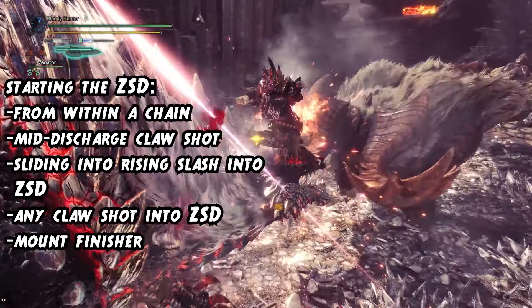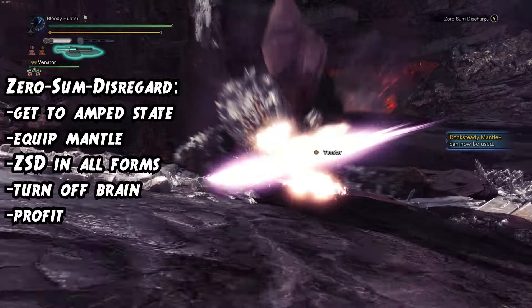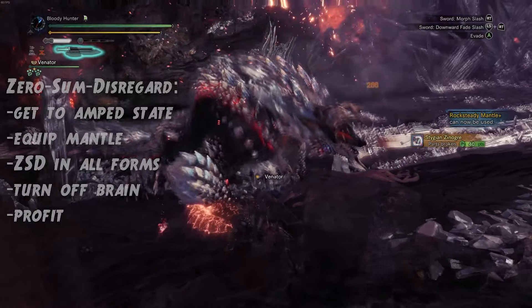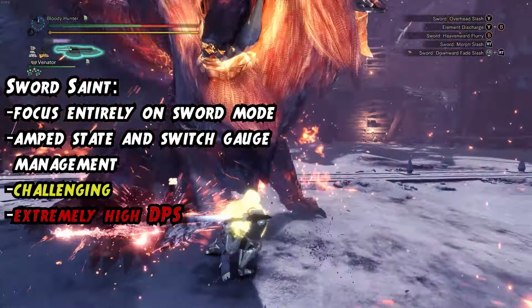You can get into the ZSD faster with three methods. The first two are chains where you perform the double sideway slash or heavenward flurry and then immediately chain into the discharge, causing the startup animation to be much quicker than doing one from neutral. The third way is by starting the discharge and performing the claw shot. While amping up, hitting the claw gives you a huge boost in amp meter, and if this puts you into amp state, you can start your ZSD on the monster. You can also start the ZSD from a regular claw shot instead of softening up the monster's hide. It is insane how much you can spam the ZSD in Iceborne.